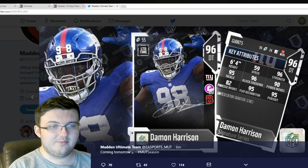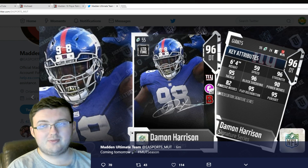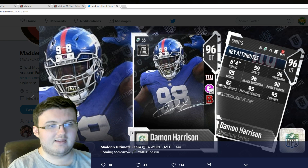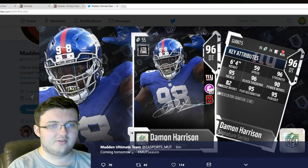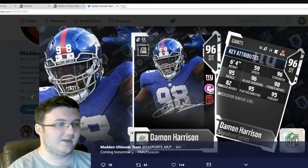Most likely they will have some kind of good value. This Snacks actually looks pretty amazing — you can get him up to 99 block-chip with Von Miller. He's already a very nice D-tackle. Obviously, you're strictly 3-4 D-tackle, not a 4-3, with that speed of 59. You're not running him in a 4-3.